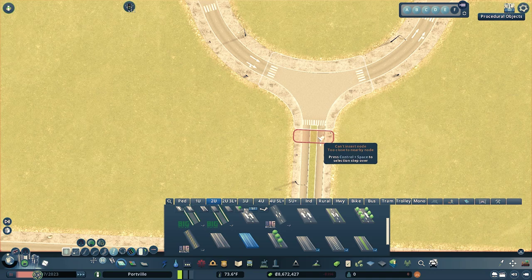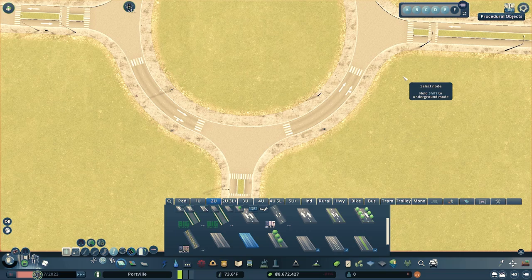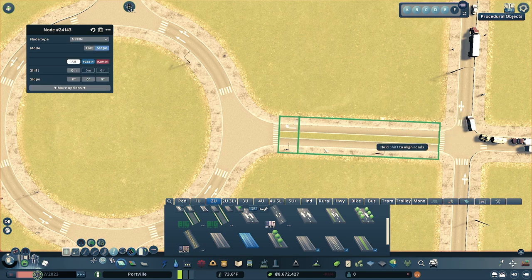Do that for each road going into the junction. Now, you might click and the crosswalk wasn't there — I have mine set up so clicking creates a crosswalk, but yours might just look as if you added a node with nothing happening.